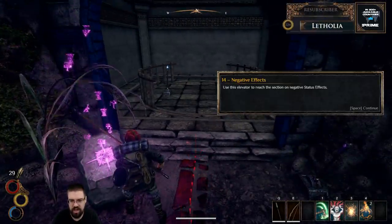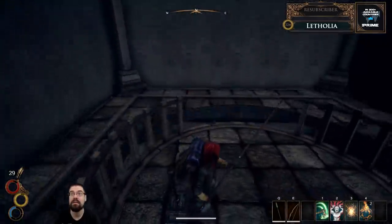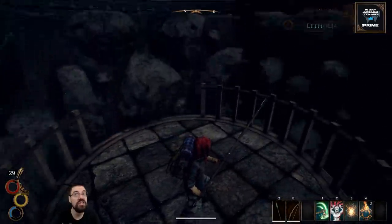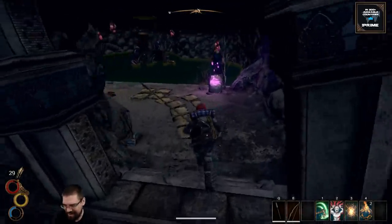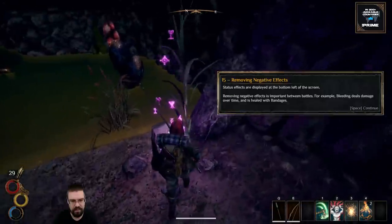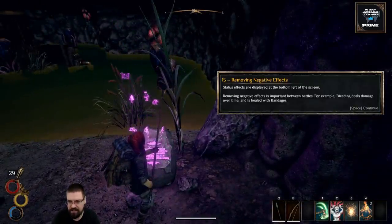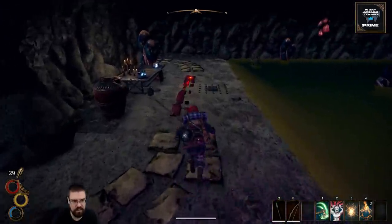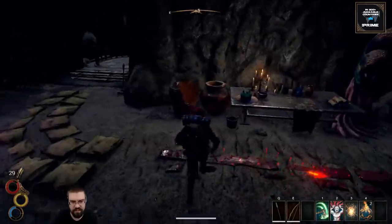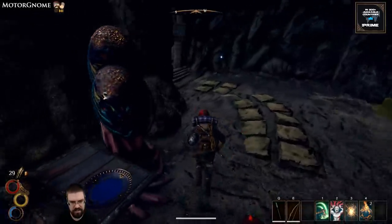Use this elevator to reach the section on negative status effects — I kind of just want to start playing. Status effects are displayed on the bottom left of your screen; removing negative effects is important between battles. For example, bleeding deals damage over time and is healed with bandages. Antidotes and bandages — okay, let's take some of this just in case.